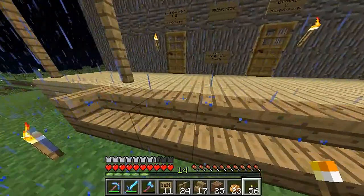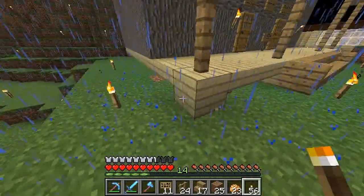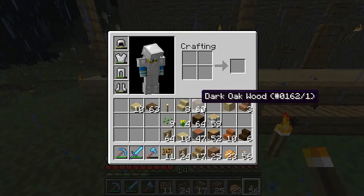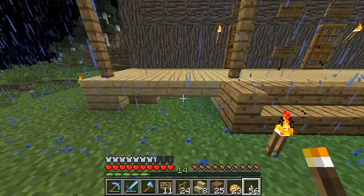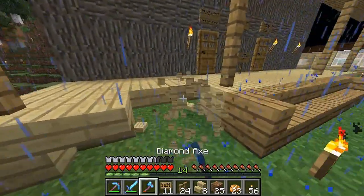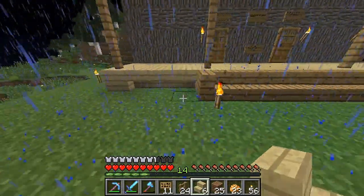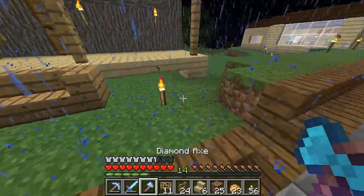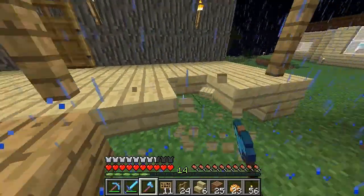I added more support beams and started putting corner pieces on. Then I accidentally placed a stair here and thought it looked kind of cool — it adds a new layer. Like, it doesn't make it look so floaty since you can see under the entire thing, which is a bit weird.